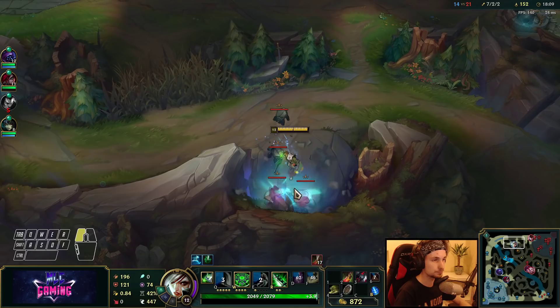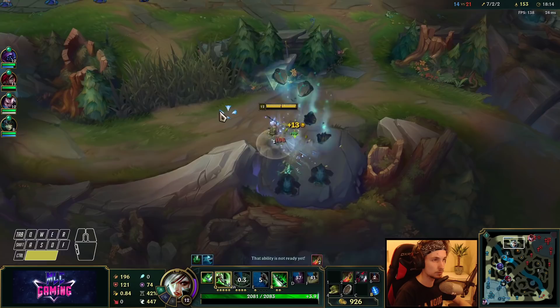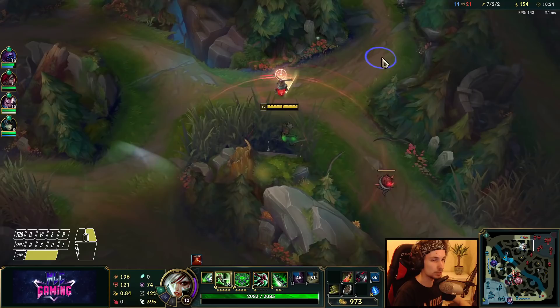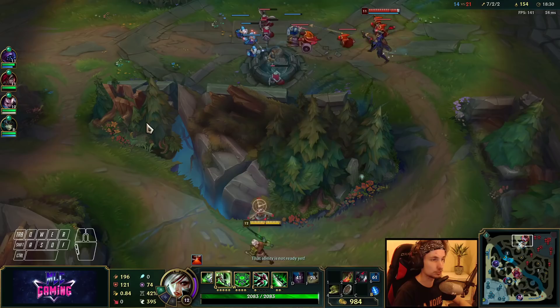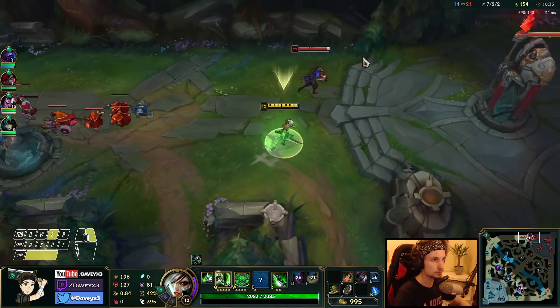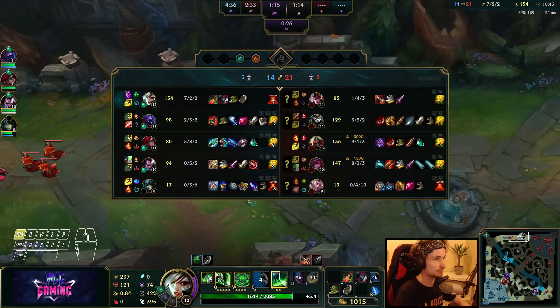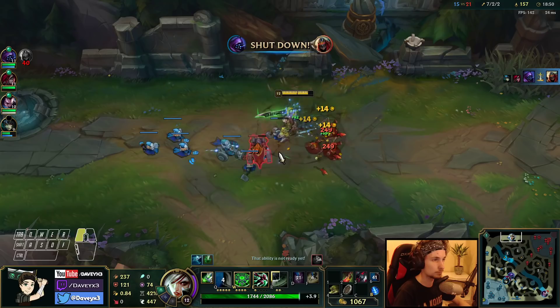If nothing is happening around the map, you just want to be farming camps — it's just going to put you ahead eventually. No red buff here unfortunately. She no longer has flash — we actually have like an 80 CS lead over Quinn at the moment.